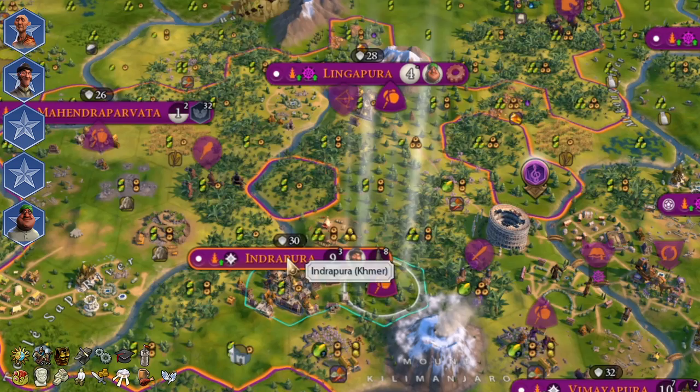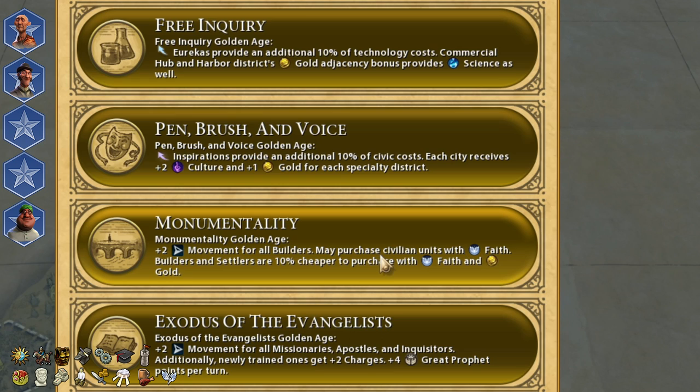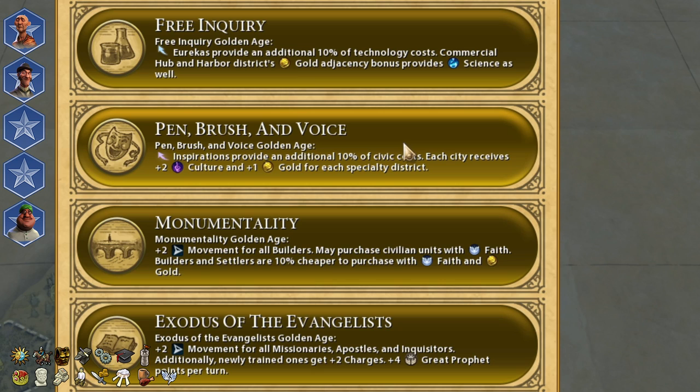It is a good idea to build the Mahabodhi Temple. It helps you finish your religion and gives you two extra diplomatic victory points. Turn 54-56 is the usual timing for the era switch, but with bots it's always turn 51. If you are in close combat with your opponent, you may go for Penbrush and Voice of the People — it will help you reach Theocracy and Feudalism.